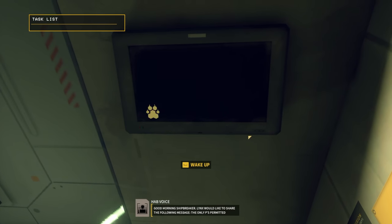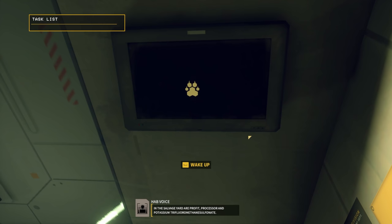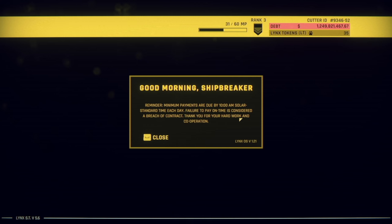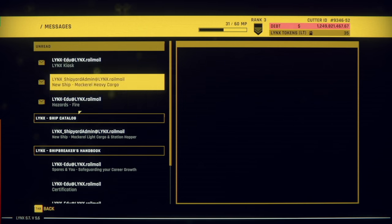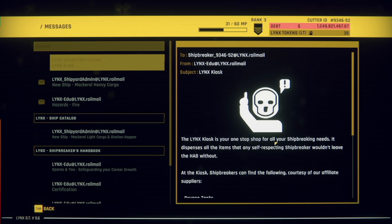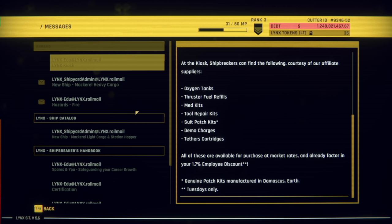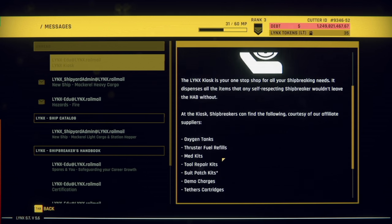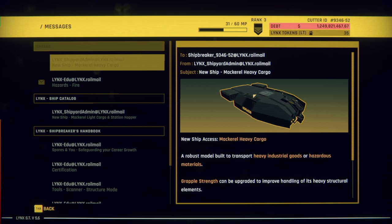Now I think we can actually look at some stuff in here. Good morning, Shipbreaker. Lynx would like to share that the only Ps permitted in the salvage yard are Profit, Processor, and Potassium Trifluoromethane Sulphonate. Minimum payments are due by 10 a.m. Solar Standard Time each day — failure to pay on time is considered a breach of contract. We can turn to the Employee Terminal, check emails, things like that. There's a one-stop shop for all your ship-breaking needs: oxygen tanks, field thrusters, med kits, repair kits, demo charges. There's also a 1.7% employee discount on Tuesdays only. We have a new ship type — a mackerel heavy cargo — and a new fire hazard as one of our first hazards to deal with.